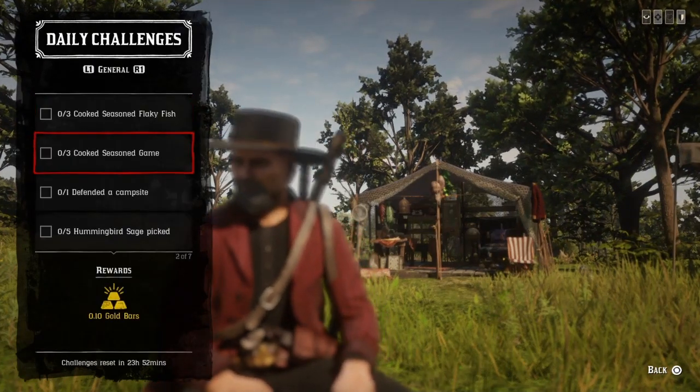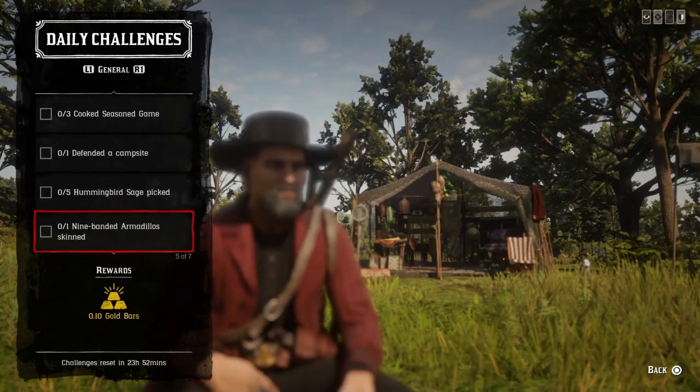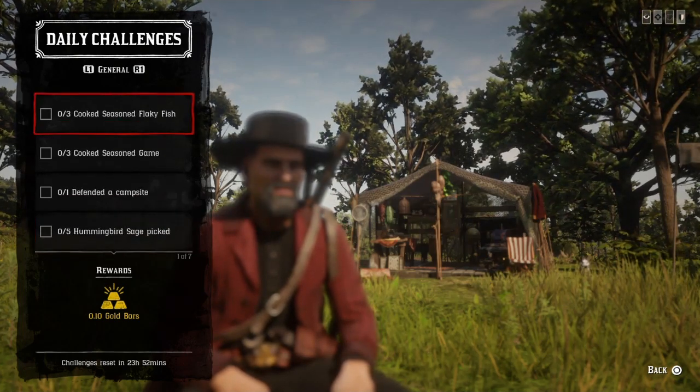So now on to the dailies: we have three cook seasoned flaky fish, three cook seasoned game, one defended campsite, five hummingbird sage picked, one nine-banded armadillo skin, ten player kills in showdowns, and three vultures plucked.